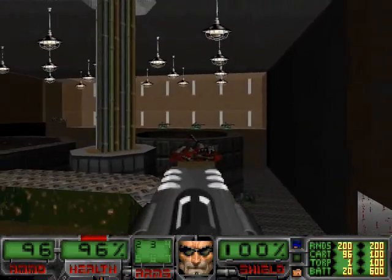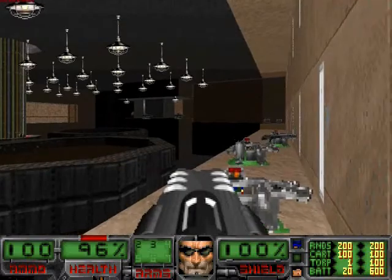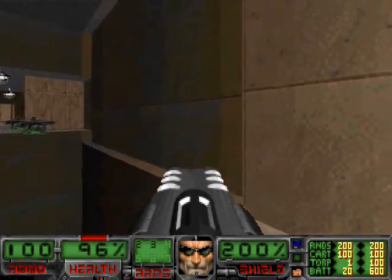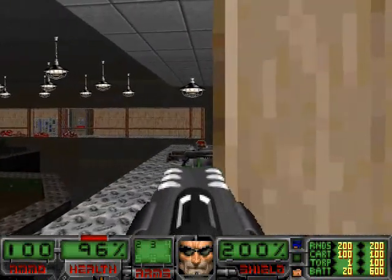Now that we've taken care of some of those buzzers that are flying around — alright, get up on here. I don't believe there's a secret anywhere here. Jump on this ledge and Spider-Man your way over here.